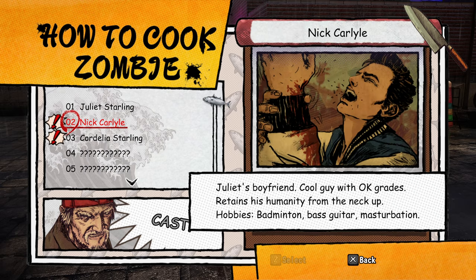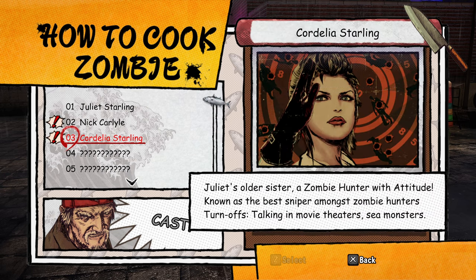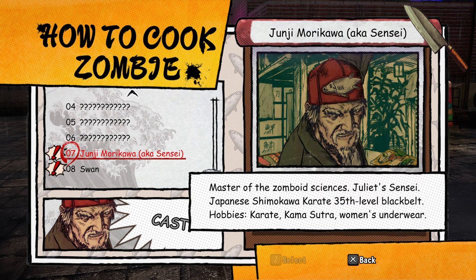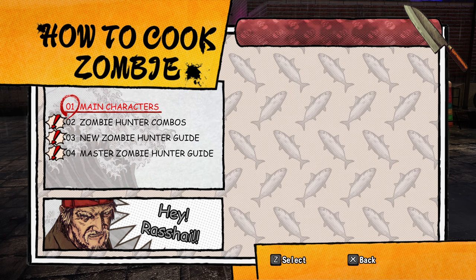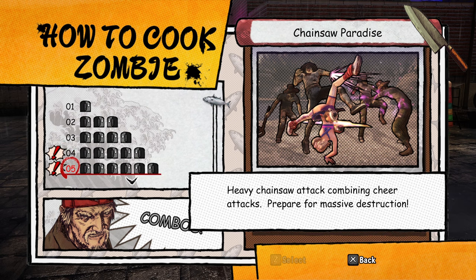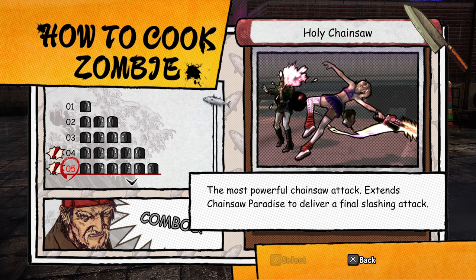Badminton. Bass guitar. Okay. Cordelia. That's another one. I think we do have a few of them. Swan. Okay. Practices Broody Faces in the Mirror. Alrighty then. Zombie Hunter combos. So here we go. More combos that we can check out. That's right. This is a good way to quickly check out all the stuff.